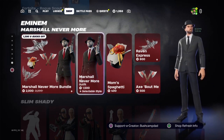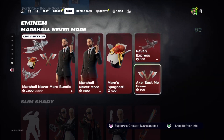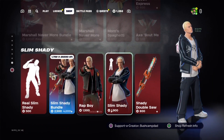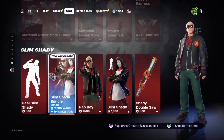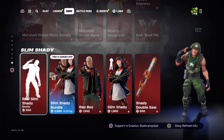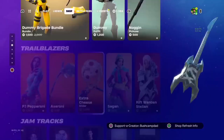Eminem's back. Marshall. Mom's Spaghetti. Raven Express. Acts About Me. Shady Saw. Slim Shady. Rap Boy. Got the bundle with both of them, and then of course we've got the emote.